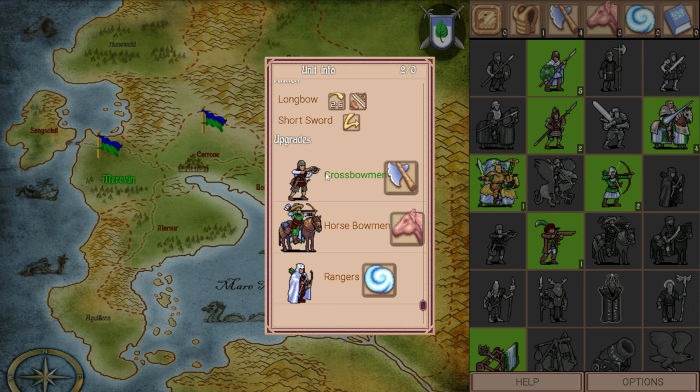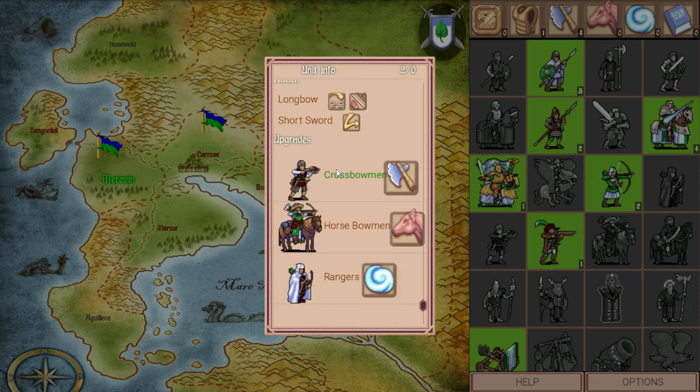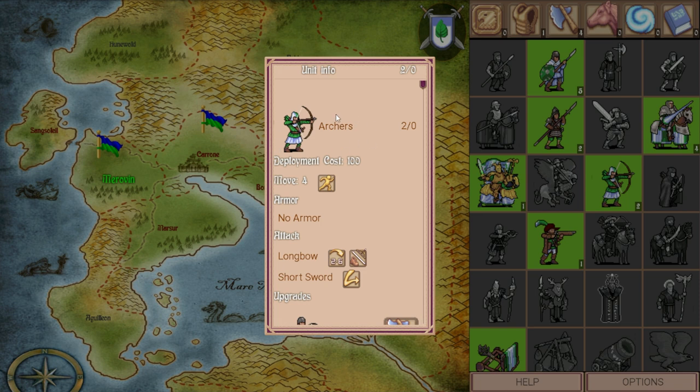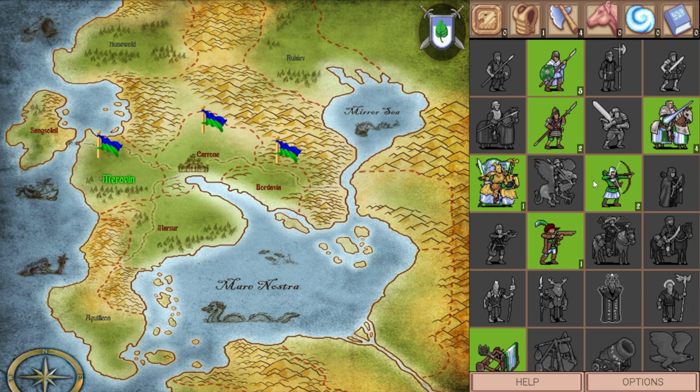The Longbowmen can get upgraded into crossbows, which deal quite a bit more damage. I think they have one range less than a Longbowman, but they deal like 15 more damage per shot, which is a super nice upgrade. Musketeers are even better. But these Rangers have a very special trait — they have about two range less than the Archer unit, but they can move and attack on the same turn, which I'm pretty sure is the only ranged unit that can do that. So there's a kiting mechanic with these guys. They're really powerful, so I won't upgrade these just yet.